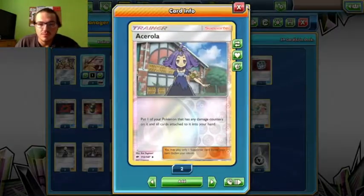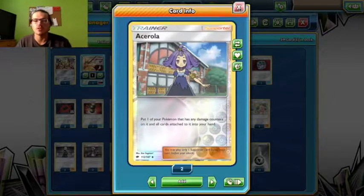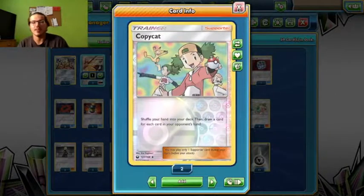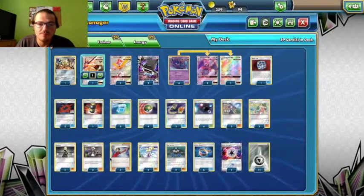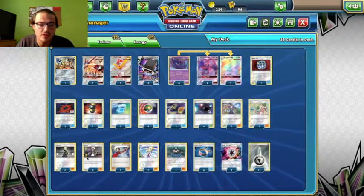You can just slice off their DCE or Rainbow Energies from these Garb decks to hold them back for a turn. 2 Acerolas because you need to be able to pick up damaged Pokémon — 2 Max Potions isn't enough sometimes. 2 Copycats, since Zoroark decks get big hands and it's nice to match them. 2 Cynthia and 3 Guzma. I could probably cut one of these Tate and Lizas and add an extra Cynthia. Let's go ahead and do that.